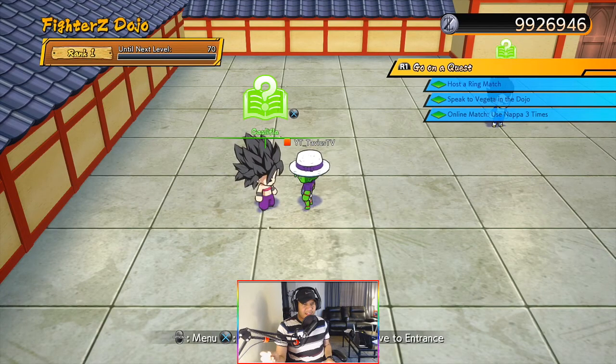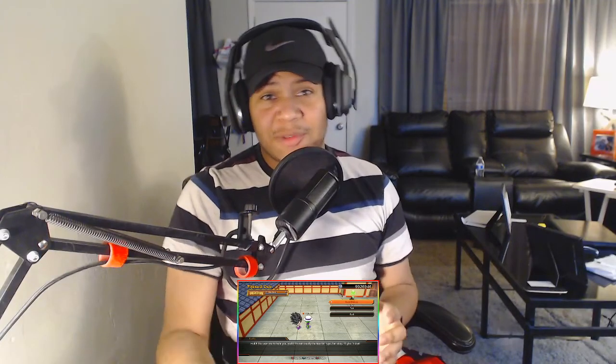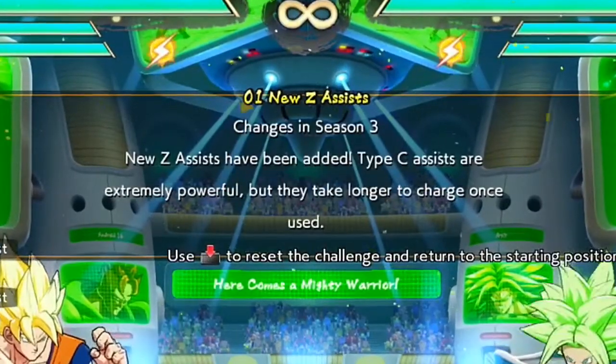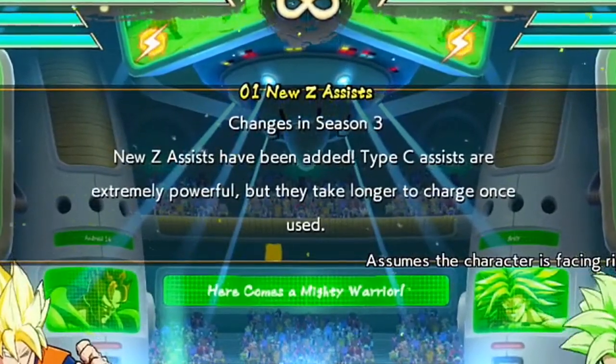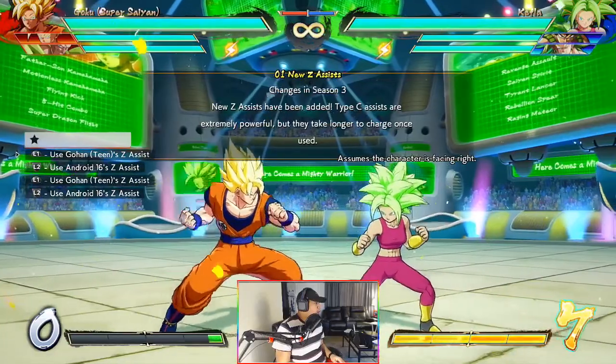I still want to do it for the people who haven't seen everything yet, so we're going to go through this and see what it shows us. It may show us some stuff we don't even know yet. Okay, it says press a button to start. Number one: new Z assist changes in Season 3. New Z assists have been added. Type C assists are extremely powerful but they take longer to charge once used.